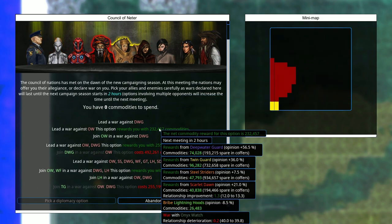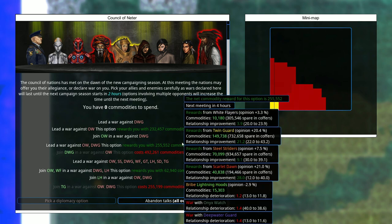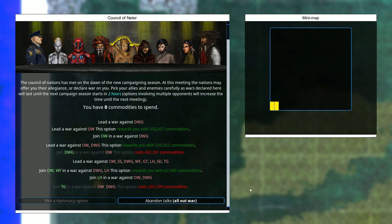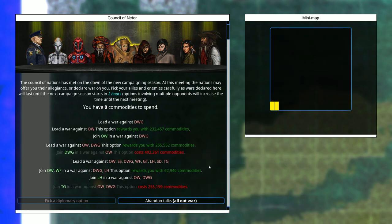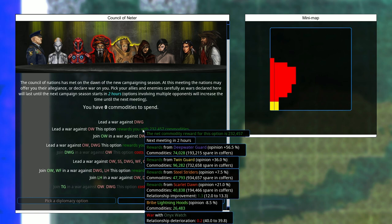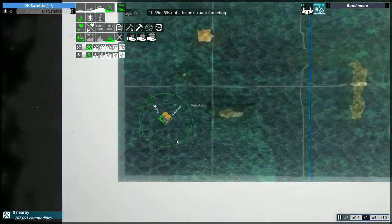This is interesting — I could lead war against the Onyx Watch and get a lot of resources. There's also an option to lead war against both the Deepwater Guard and the Onyx Watch, but that doesn't seem worth it. Another option is Lightning Hoods and Deepwater Guard with some commodities — not bad. This top one is very tempting though, to take out the Onyx Watch first. Screw it, I'm declaring war against the Onyx Watch. I usually go for the Deepwater Guard first, but I guess this will make things interesting.